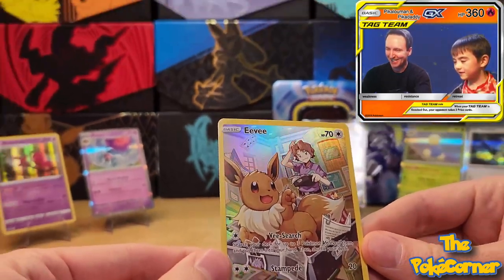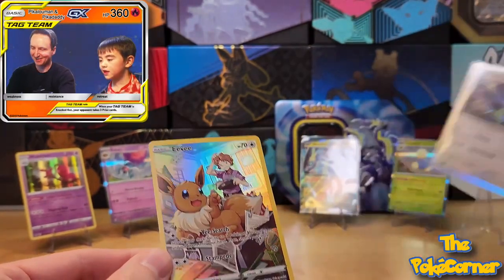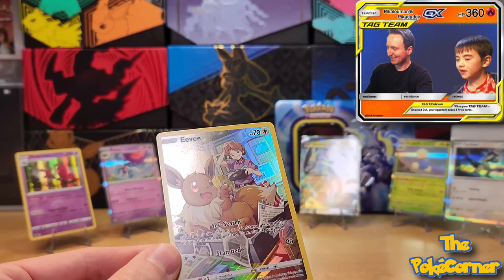This one's definitely the most valuable. Cyclizar takes it for the worst hit, but we're going to sleeve up this Eevee as well.